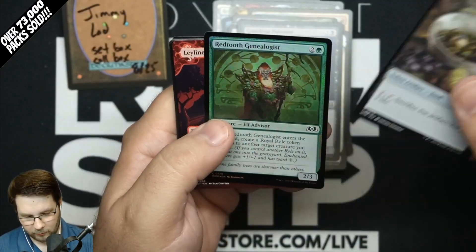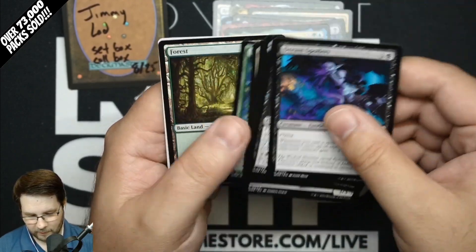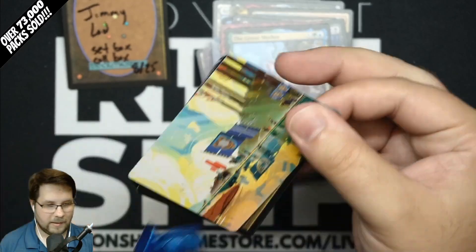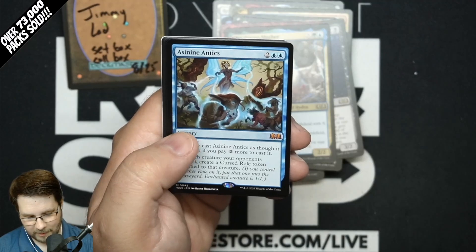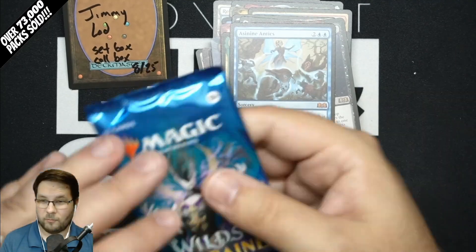People in chat are wondering what the next bonus sheet's going to be — great question. Ley Line of Lightning, The Goose Mother — it's a fun card. They've done spells, artifacts, enchantments, legendary creatures. Regular creatures? Do they quit the themes and just do on-plane stuff? We'll have to wait and find out. Asinite Antex Mythic. It will be interesting to see how they continue coming up with more bonus sheet ideas.